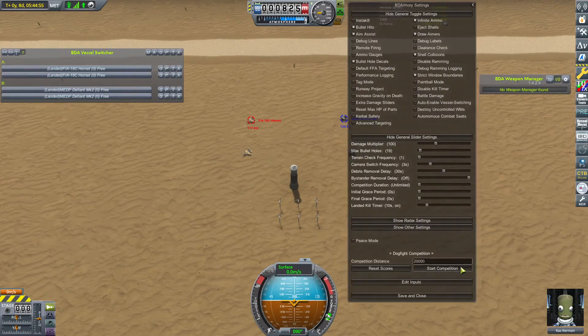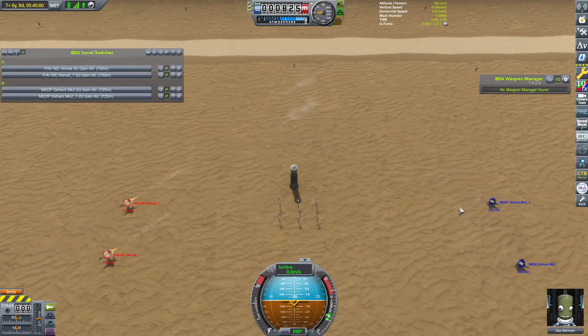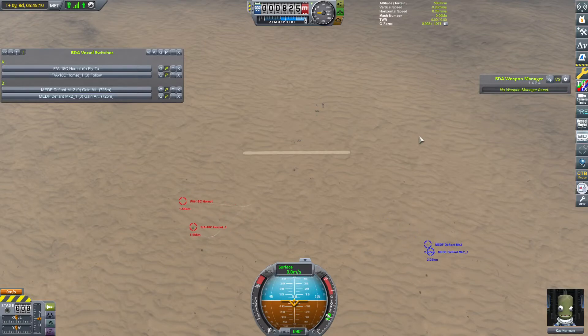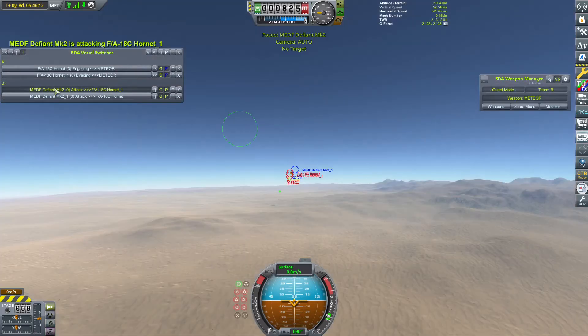And here we are for round two between these fighters. Start competition and get them into the air. We saw a pretty quick upset from the F-18 smashing the Defiant. I mean, I did kind of see that coming. My main regret is I wish I would have been able to see how effective those GSH guns are without the high explosive. So here we go — competition now starting again. I guarantee those Defiants are going to get their missiles off first. We will actually watch from the Defiant's perspective this time, just to get a little bit of a change.